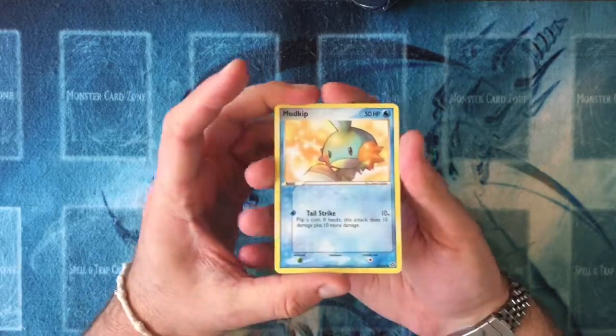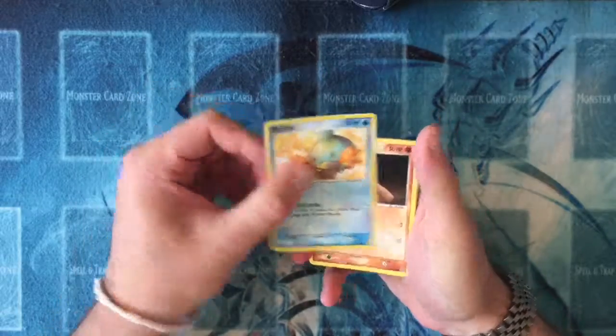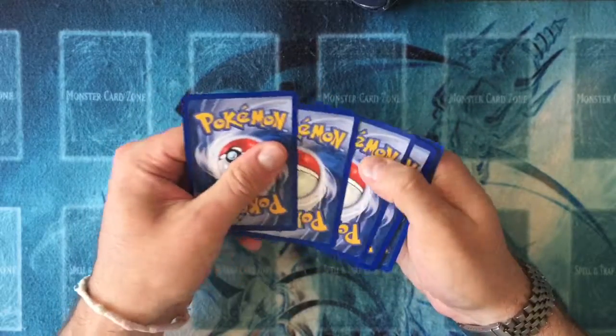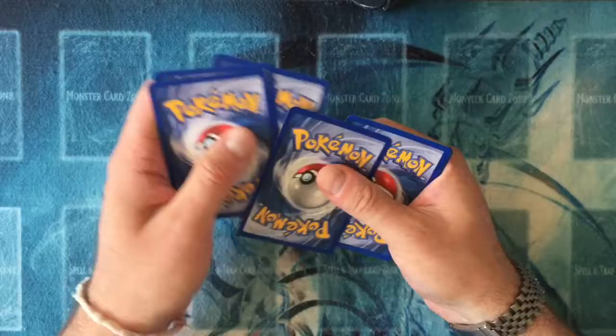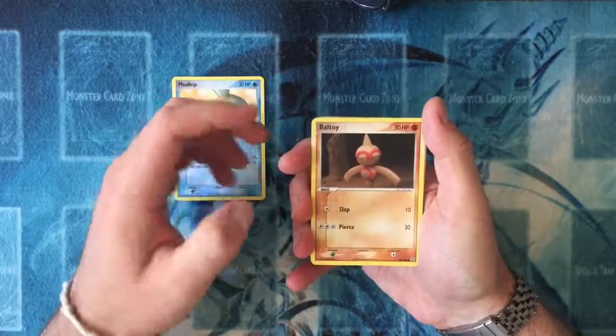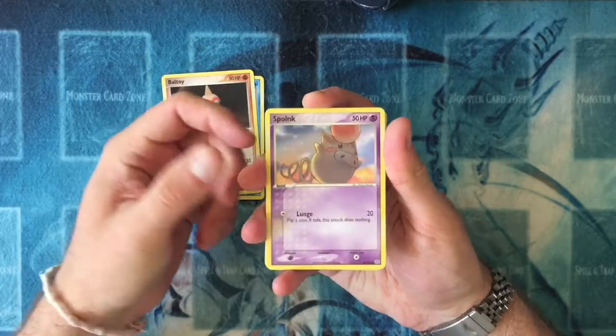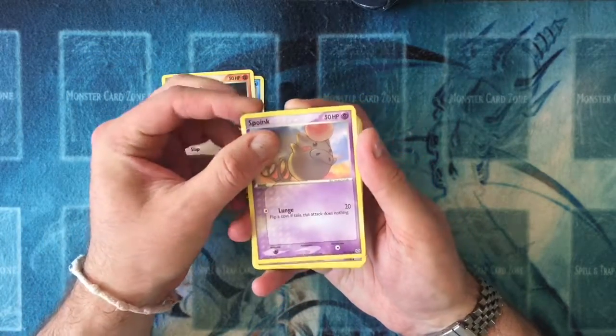So one of the original starters from this generation — Mudkip. I'm not sure where the Rare is in these packs. I think it might be three Commons and then the Rare? We have a Mudkip, a Baltoy, a Spoink. I don't know any of these generation of Pokémon, if I'm going to be quite honest with you.